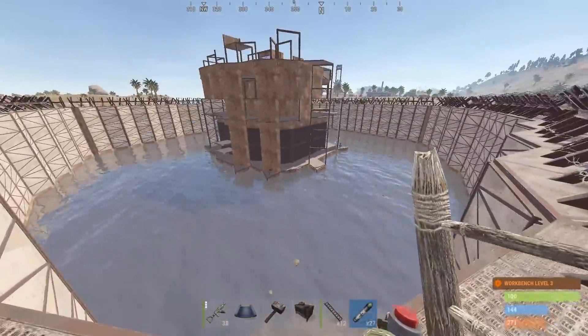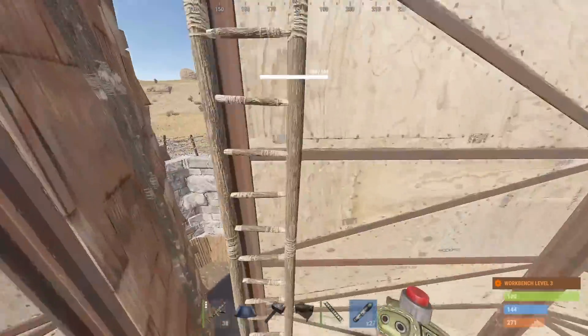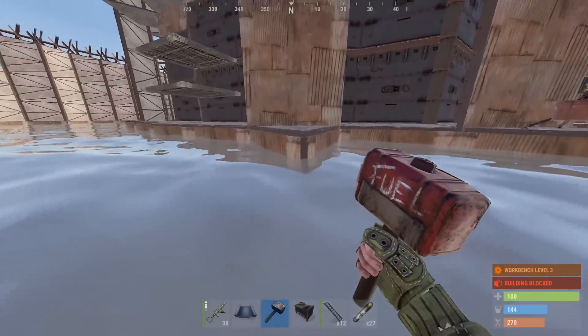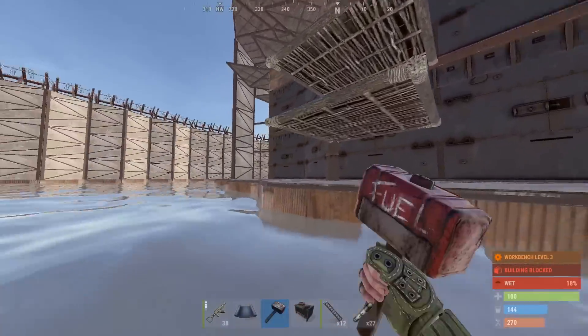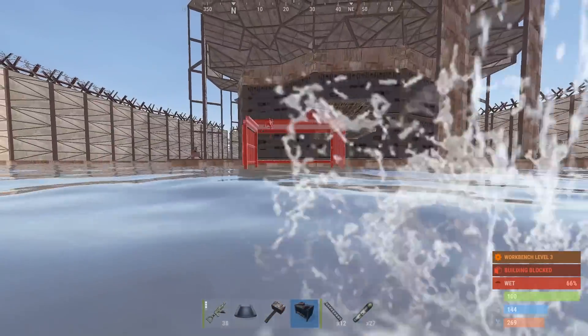Somebody must have been in here before - turrets are off though, that's nice. Okay, so it isn't decaying but there's like a wiggle over this thing. I wonder if we can get privilege anywhere around here - probably can't.